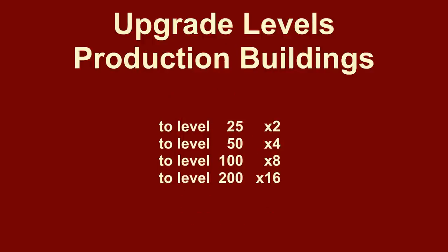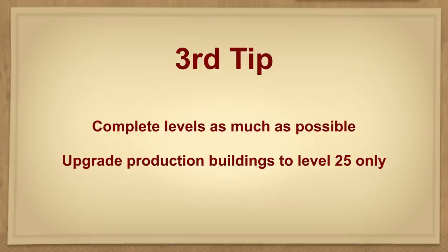The production buildings also have many such efficiency jumps, but here it is only important to know that the first jump occurs at level 25. You should never upgrade a production building beyond level 25 unless one of the tasks explicitly or indirectly requires it. Upgrading beyond level 25 is less beneficial than building the next better production building and upgrading that instead.